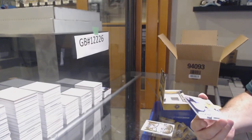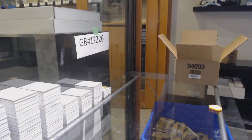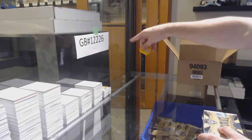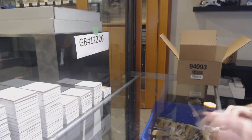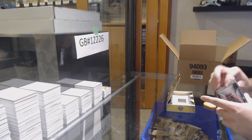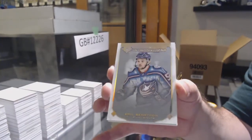And we've got a Nashville Predators Dante Fabbro rookie jersey. For the Blue Jackets — Emil Bemstrom, ultimate introductions.